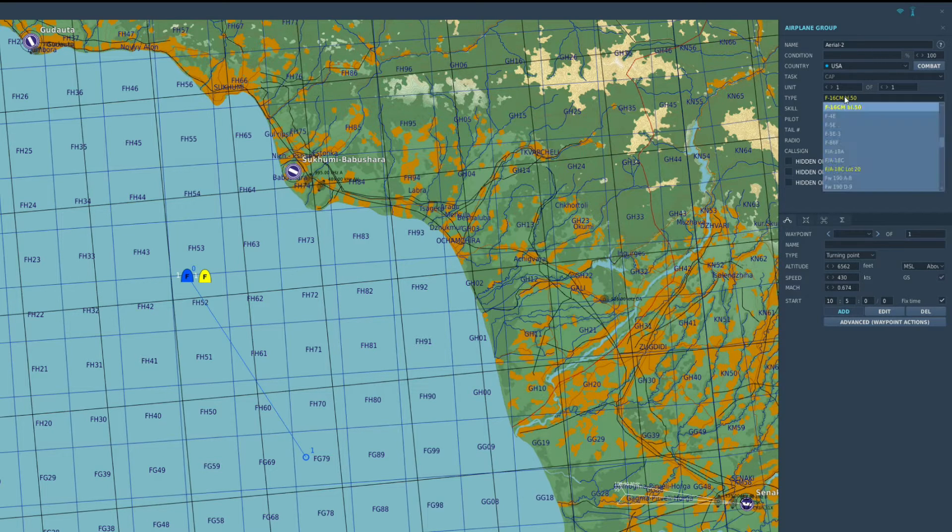Go to the aircraft — its default name is 'Aerial' — country USA, type we're going to select KC-135. Radio is on, frequency defaulted to 251, that's fine. Callsign Texaco 1-1 by default, that's good. We're going to add a waypoint for him, so I'll click here on the map.